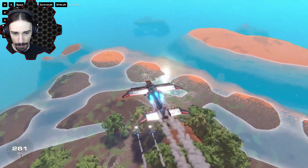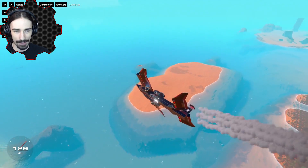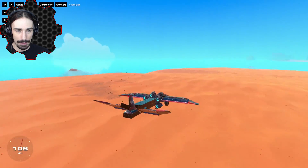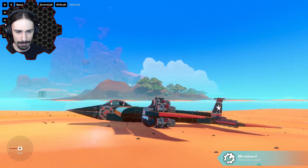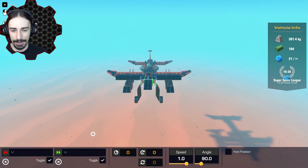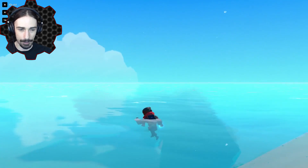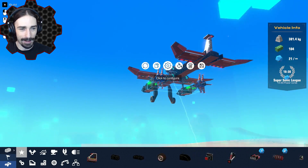Let's try to land on the island and see if the landing gear extends automatically this time. What happened to the landing gear? Oh — I accidentally put them on toggle, they're not supposed to be on toggle. That explains why the landing gear didn't go down. Taking off again — I actually wanted to reactivate these missiles to help me fly anyway.